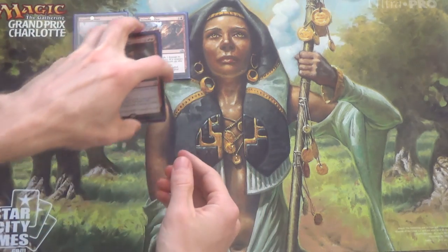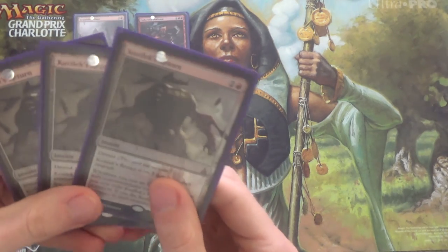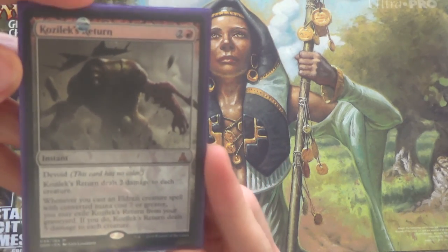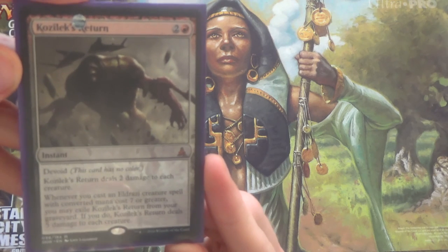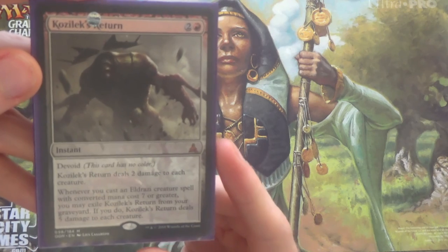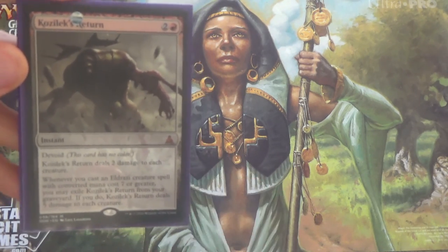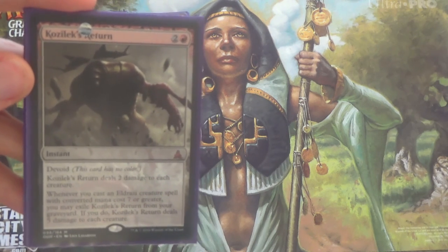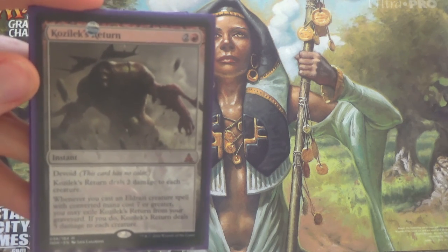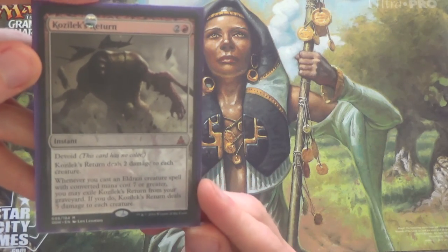I don't think I've ever targeted my opponent with it, but I suppose that you could. Then lastly, I run three Kozilek's Returns. This is necessary because we are slow enough that low-to-the-ground aggro decks can just beat us if we're not quick about it. Kozilek's Return gives us a way to handle that. Although it beats Thopter tokens and small enough creatures, even Nerd Ape gets out of this if we're not careful. But we can flash it back with some other cards later in the deck.